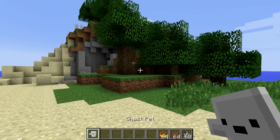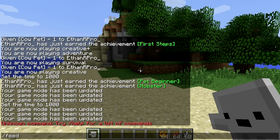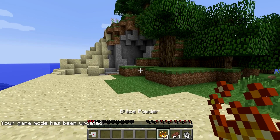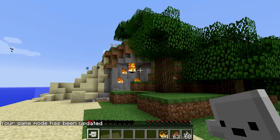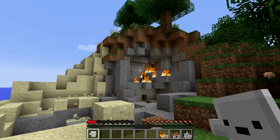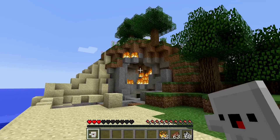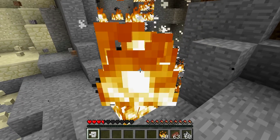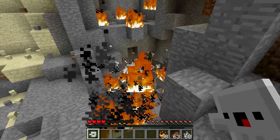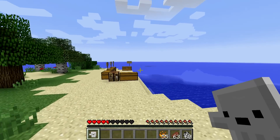Next up is the ghast pet which uses blaze powder as its food. It shoots fireballs on right click. Going into survival mode, the fireballs are very impressive - fire and everything, just like being a ghast. You get about three shots before he has to eat a blaze powder. You can also rapid fire very quickly. It's a very interesting pet.